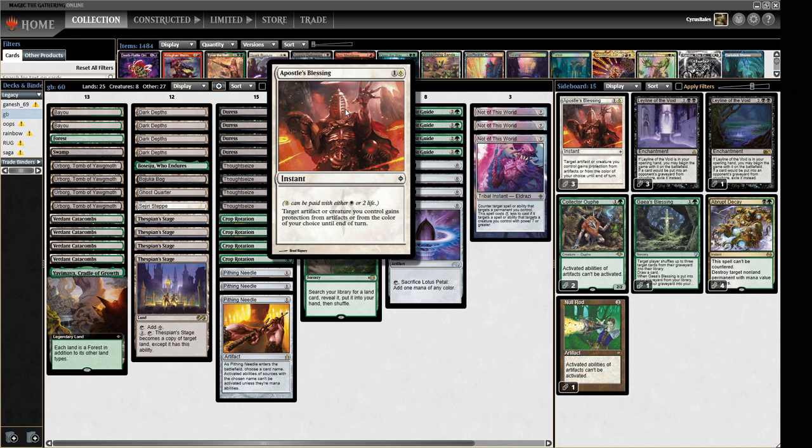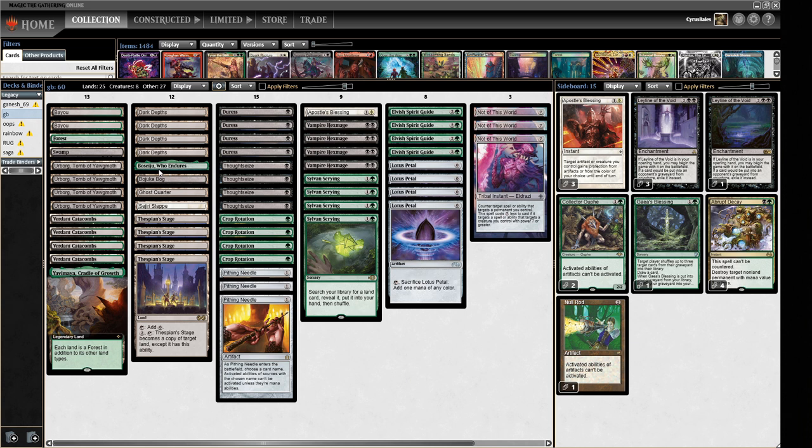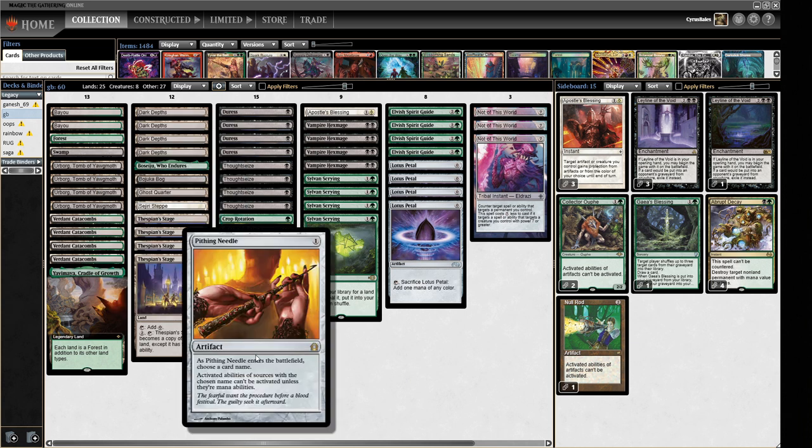The interesting thing about Apostle's Blessing is that it gives protection from artifacts, so we can use it to go through Thopter tokens. It's also a two-mana spell we can pay for one, meaning we can play it through a Chalice for one mana to get through a load of Thopters. Eight-Cast is a bit of an annoying matchup because of all the Thopters, so we're going to see if this fixes it. To fit this in, we've cut one Beseiju and one Pithing Needle, which I'm not entirely sold on.